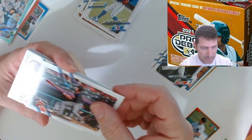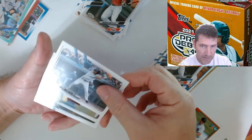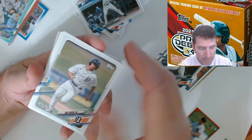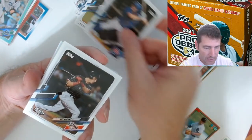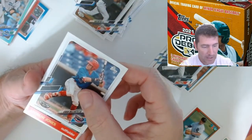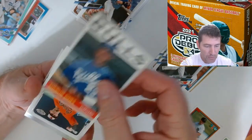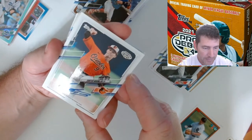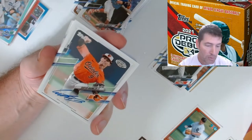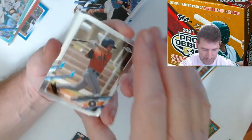No autos yet. Jarren Duran. Riley Green. Back and forth, back and forth - Colton Keith, Forrest Whitley, a Cubs guy Ethan Hearn, Nick Maton. We got the Aaron Jones throwback one I was going over in the checklist - the Durham Bulls. Here we go, here's our first auto! Who is this guy? Carter... just the base auto, not numbered. All the parallels I'm getting. Bobby Witt Jr. chrome looks real nice too, centered up real nice.